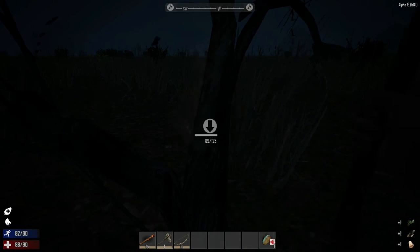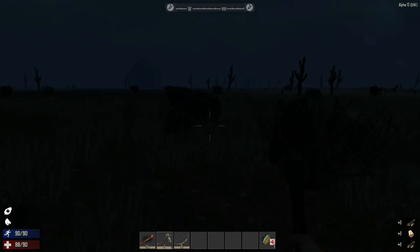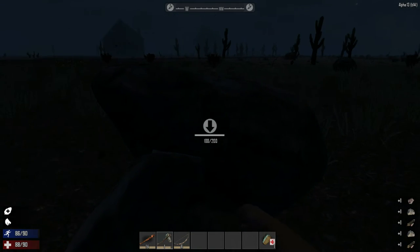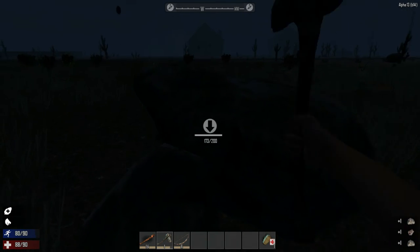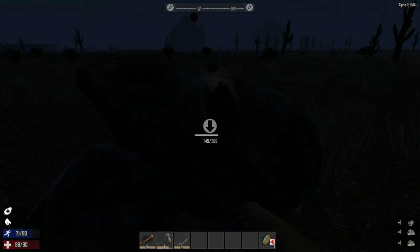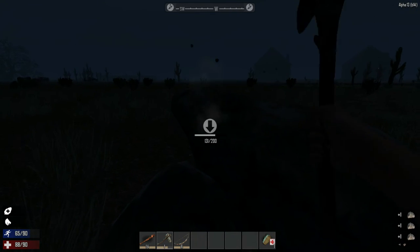Grabbing some wood as well. Let's make our way over — that is definitely a building we'll try to take over tonight, maybe that's where we'll hold out. Is that another building there? Maybe it's a town. Towns will be kind of difficult because there'll be zombies.